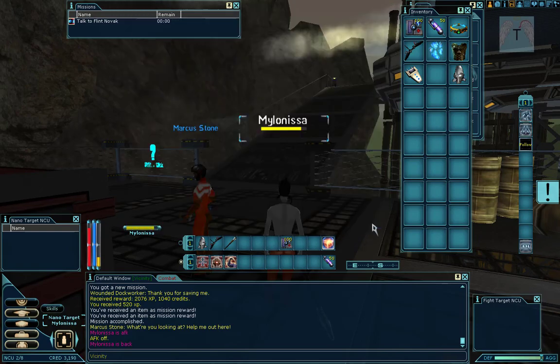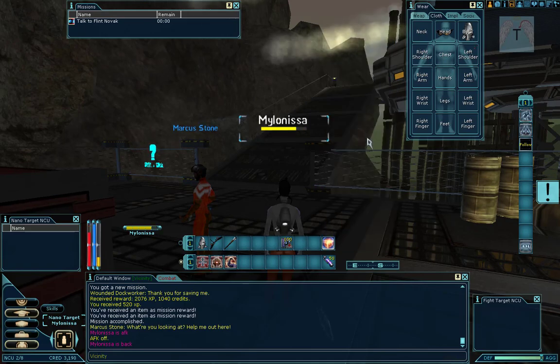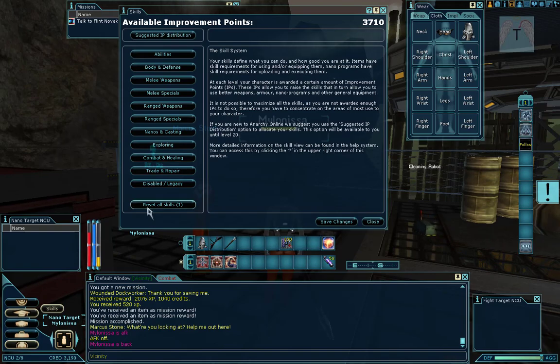Once you're done allocating, save the changes before exiting the window. Also, you do get one free skill reset if you find out you've made a mistake or want to try a different build. So if you mess up, you can reset all your skills and start fresh.